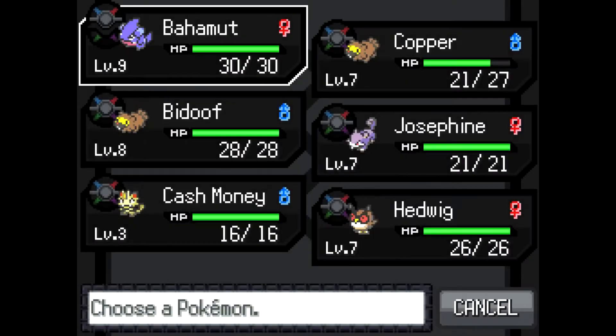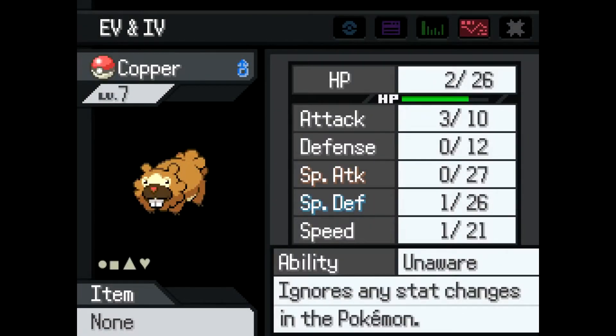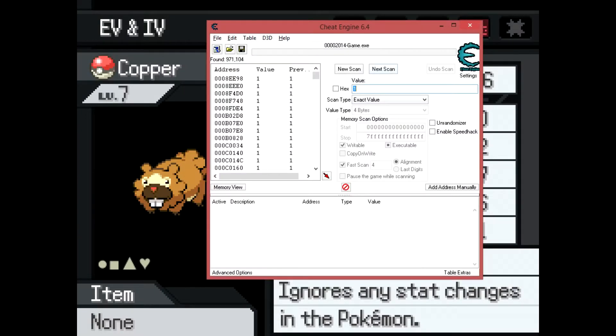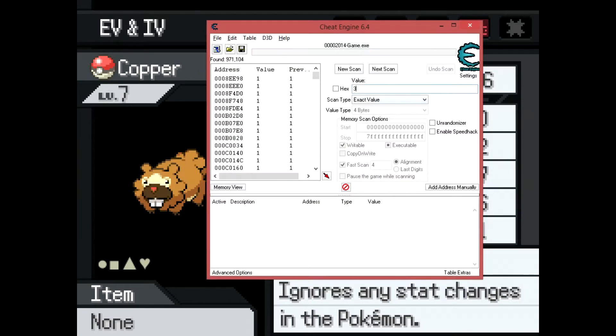Bulbapedia has a page where you can see the Eevee values that correspond to each Pokemon. Because of the one I just defeated, I've gained a speed Eevee, which changes my value from 1 to 3. While you could enter each individual value as it changes, it's unnecessary. You won't be able to find the specific value you're looking for until you get it to around 5, 6, or even 7 Eevees.